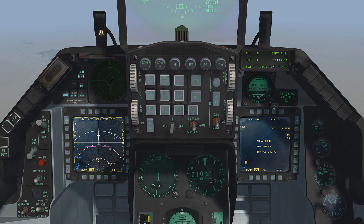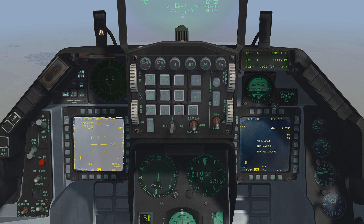Verify PRE is set at OSB 2. On the left MFD, press TGP, then press standby, then air to ground. The camera is looking at the current steer point which happens to be steer point number 5 and is the target area.